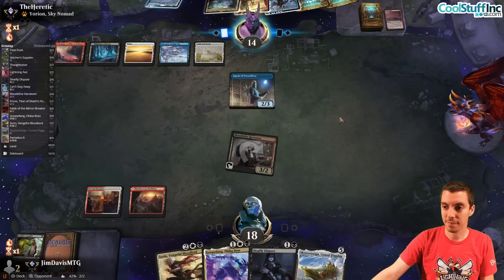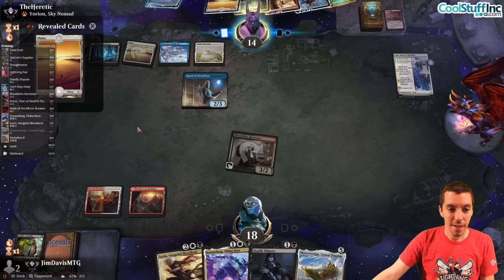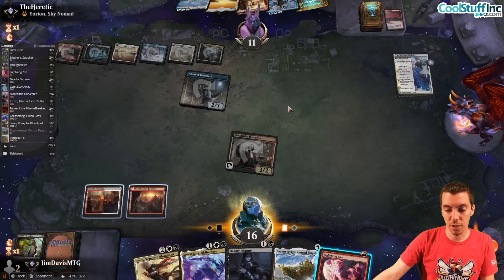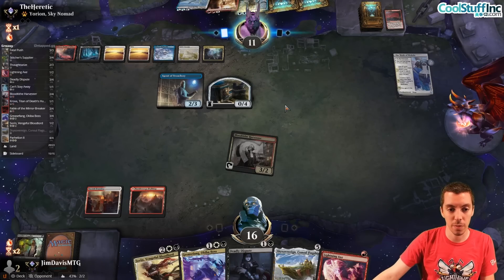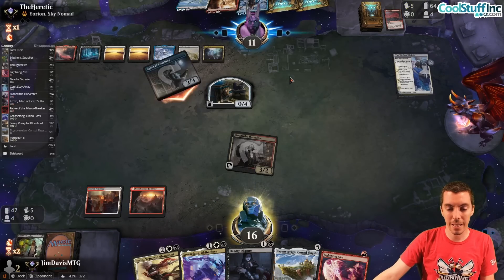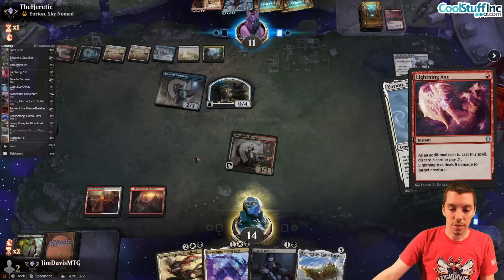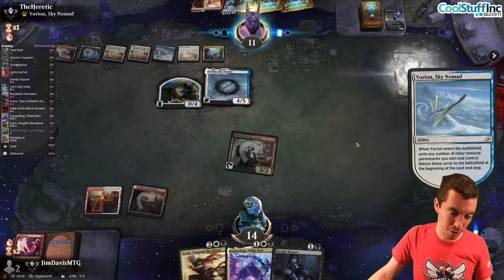Birth of Meletis, more white sources. They stole that land - that's mine. They have a Triome, a Yorian, and say go. With Yorian, they can Flicker the Agent, which is terrible for us. We did draw a Lightning Axe, which is actually pretty good. They try to Yorian and we get to axe it, which is kind of cool - better than having all of our land stolen. They attack for two. I kill it and put them on Narset instead, which is pretty bad for us. This card's got a Sovereign. They get the Flicker Birth for extra value, but we're probably screwed realistically.